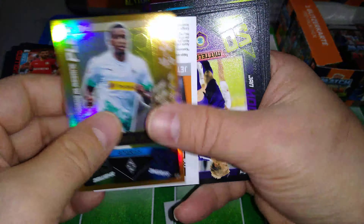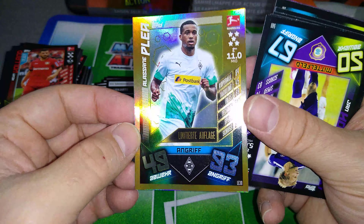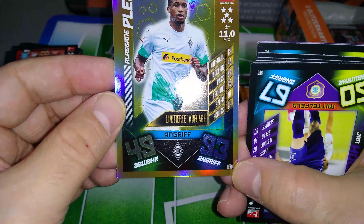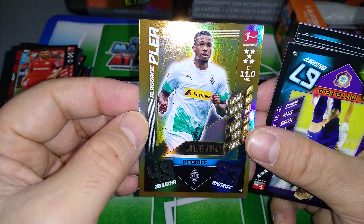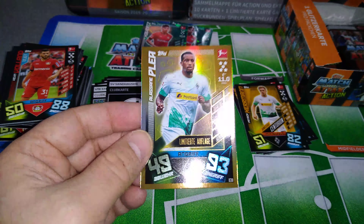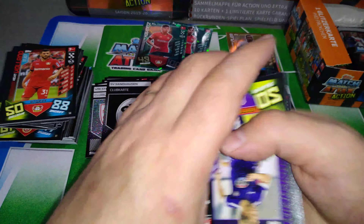Boom, boom, and boom — we pulled the Alisane player limited edition card for Borussia Mönchengladbach, number 30. Very, very nice. 93 in attack, 49 in defence. And that's our limited edition card.